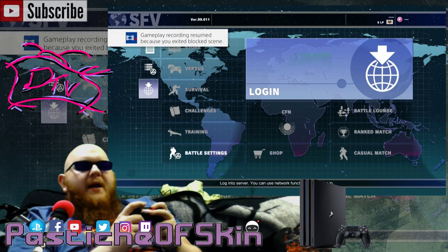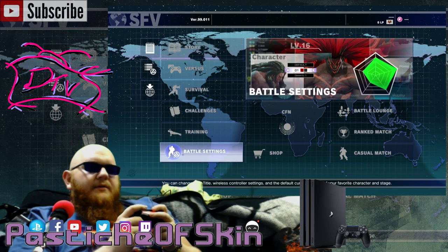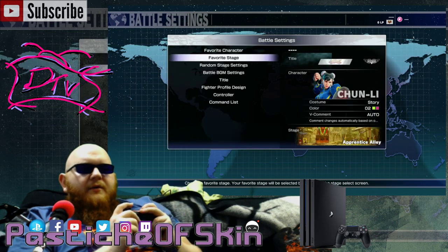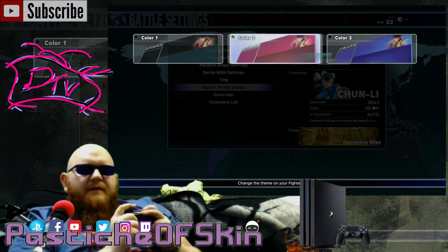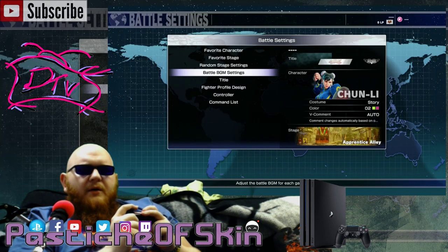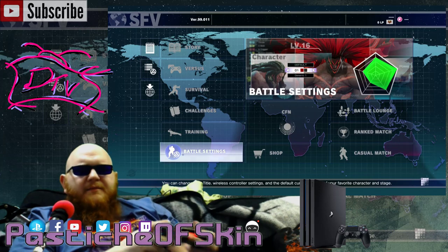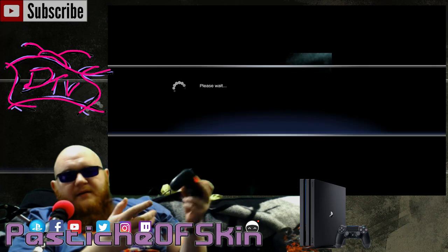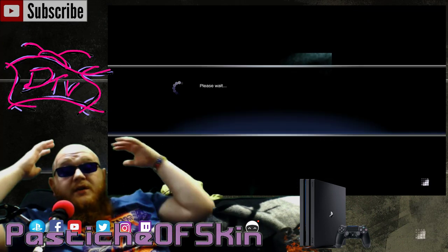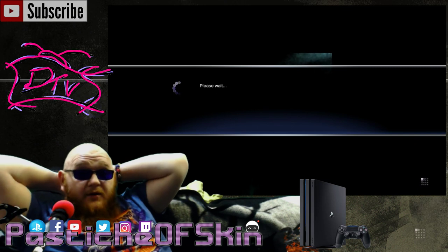That's all the functionality being added to the Capcom Fighters Network. I'd love to get in and start playing right now, but obviously I can't because the servers aren't available. We can take a quick look at the battle settings — character profiles show basic information, nothing I can tell is different. I'll try to log in just to show you what the main new screen looks like and the error message you'll see until the servers go live.